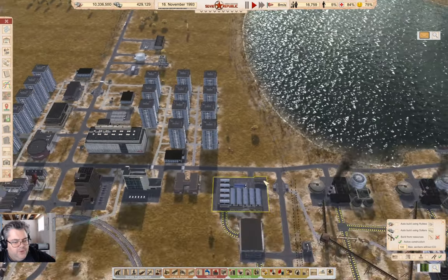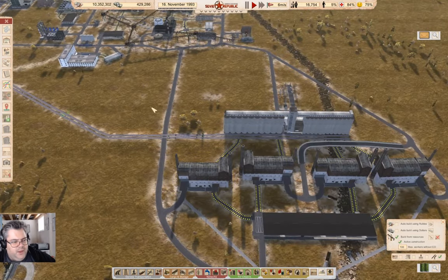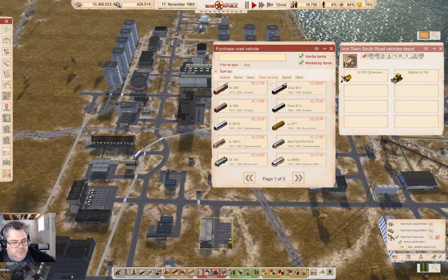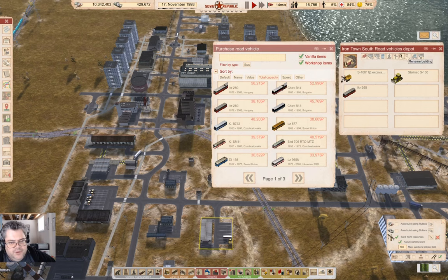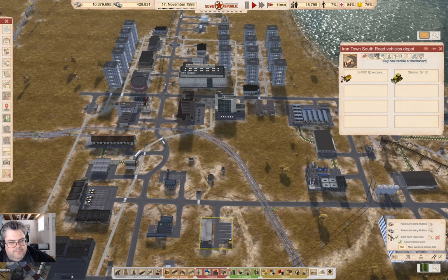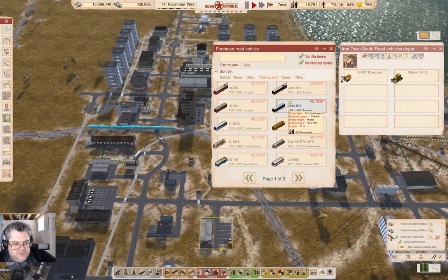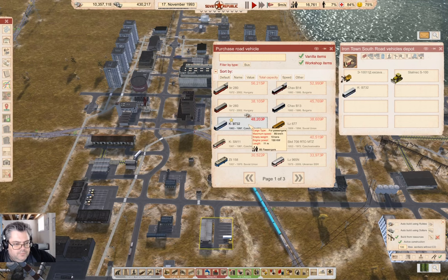Right now I have people accumulating here — lots of people accumulating there. I can bring as many people down there as I want. So I'll go in here and grab a couple buses. We want buses — okay, so that does 98 passengers at 66, and that does 85 at 85.